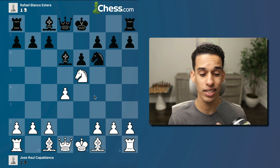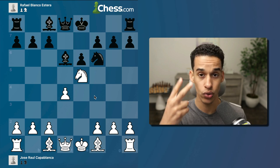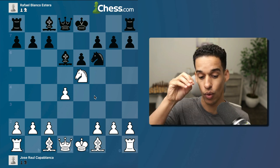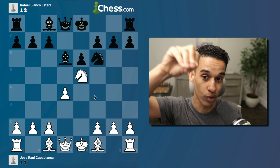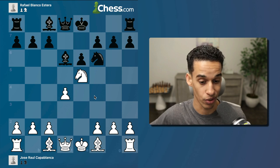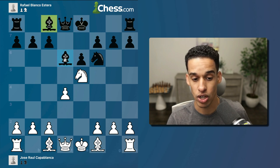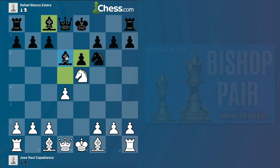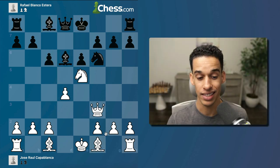After knight e5, bishop d6 was played. Many of us freak out a little because we put the knight there over two moves and now they're going to chop it off. Whenever you move the same piece multiple times and then trade it, those moves feel wasted. However, in this case they're giving us their good bishop - the one not blocked by their central pawns. We already talked about how important the pair of bishops is, so if they give me that good bishop, I keep the bishop pair myself. Queen f3 was played.